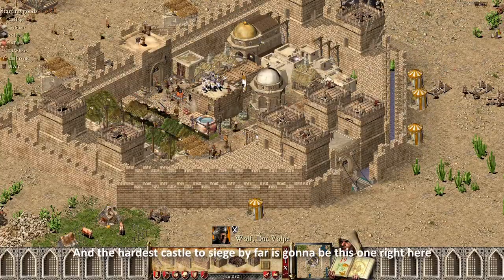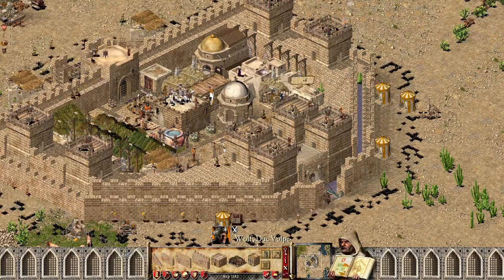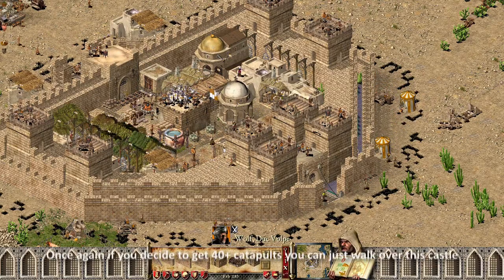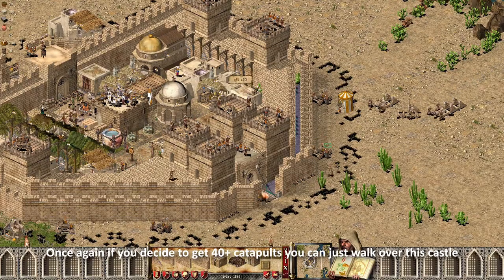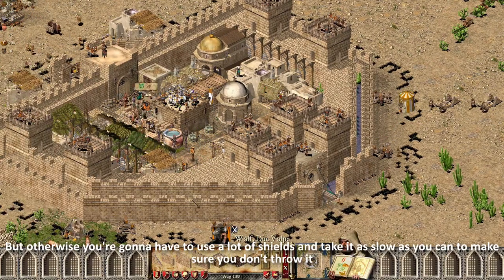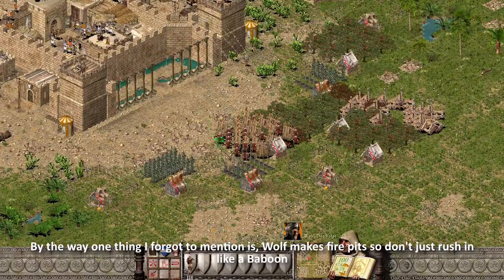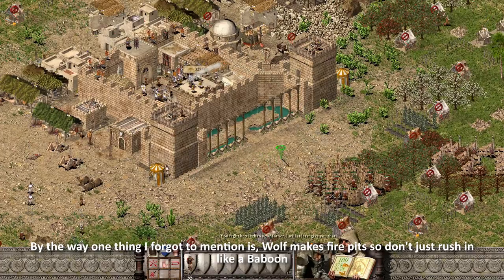The hardest castle to siege by far is gonna be this one right here. This is the best AI castle in the entire game, so prepare to get sweaty against it. If you get 40-plus catapults you can just walk over this castle, but otherwise you're gonna have to use a lot of shields and take the siege as slow as you can if you don't want to throw it. By the way, Wolf makes fire pits, so don't just rush in like a baboon.